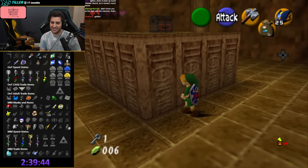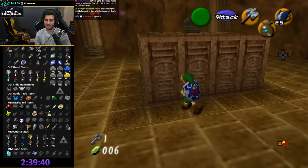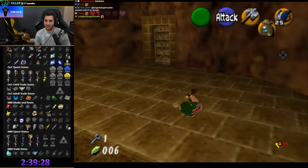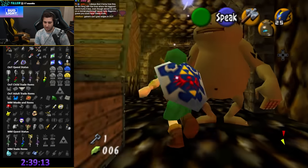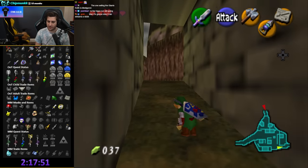I can't fucking check this — I'm so mad. Damn child-ass Link. So much pain. How do you do the hookshot trick? I'm actually excited to do this because I've always wanted to learn it.